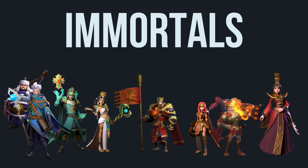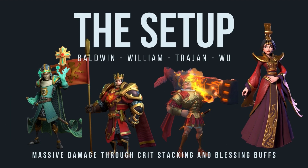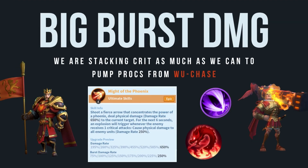Let's dive into how it actually works. It's a pretty simple setup — it revolves around pumping big magic damage from Woo and Ballwind in the backline, while Trajan and William provide insane crit buffs. You load them up with auras, blessings, and graces — they're pretty much utility tank dummies that just buff your backline to deal massive damage.